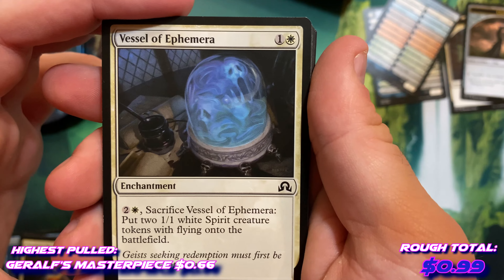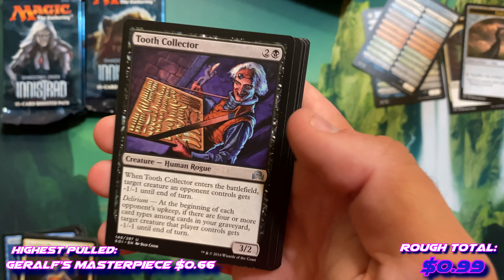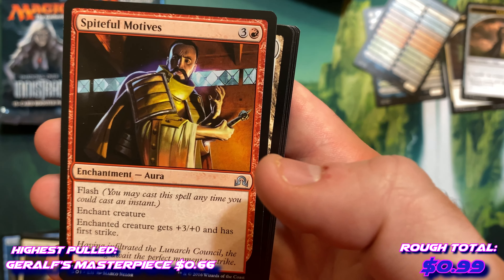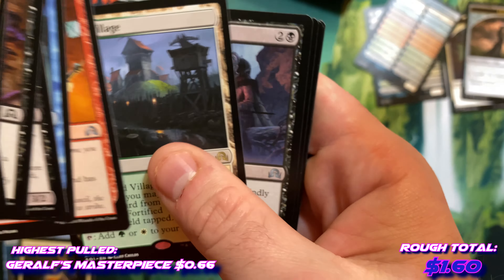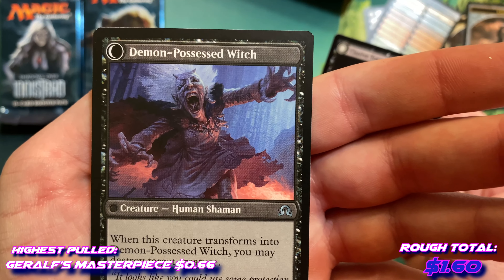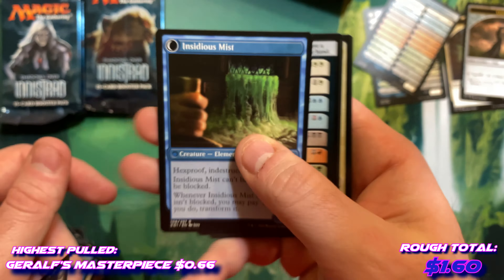Vessel of ephemera — that's pretty cool art. Gone missing, and the vessel art is neat. Tooth collector, gross. Fleeting memories, spiteful motives, fortified village. We've got our kindly stranger, who also turns into a demon-possessed witch — the elusive tormentor, which could be insidious mist. Pretty cool — we did get a second rare there.